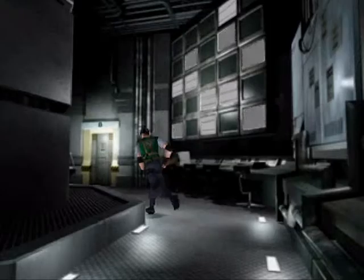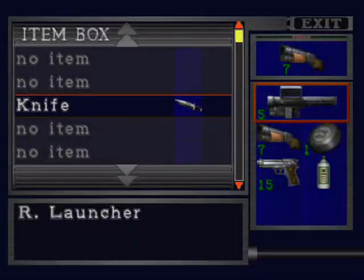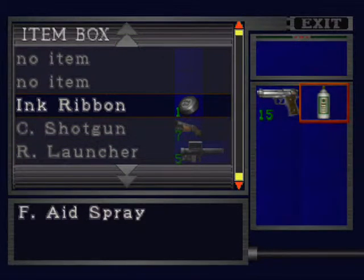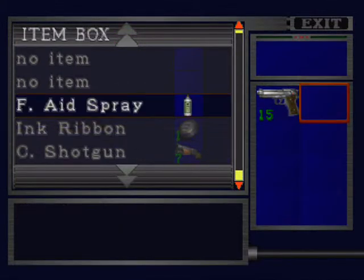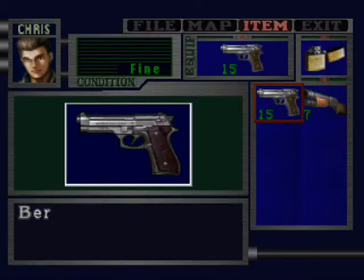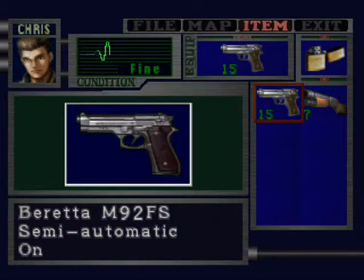First things first, let's actually quickly put some stuff away here. He starts on the rocket launcher with 5 shots — that's pretty good. We don't need that just yet. First Day Spray is very tempting to take with me, but I'm gonna say no.